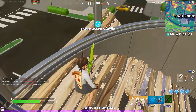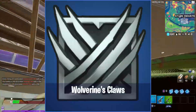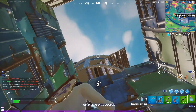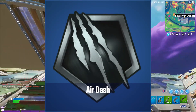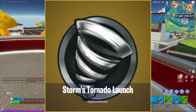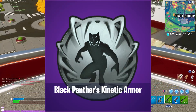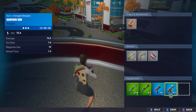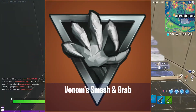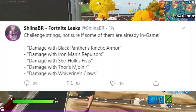Moving along, we got some of the different abilities you can get. First is Wolverine's claws, which looks really cool. Next we have Air Dash. Then we got Storm's Tornado Launch, which sounds interesting. After that is Black Panther's Kinetic Armor. And the last one is Venom's Smash and Grab, which I think will be really cool.